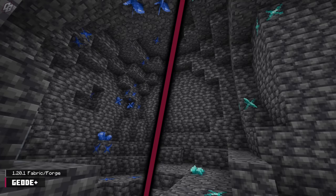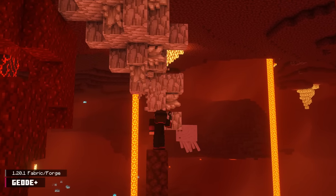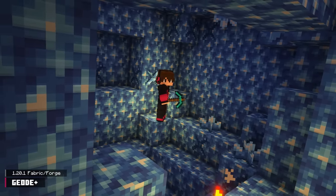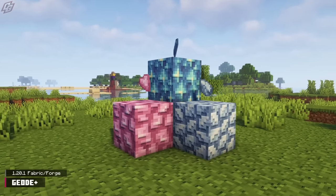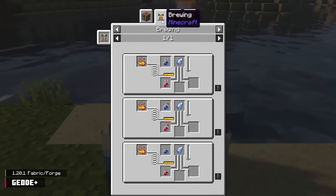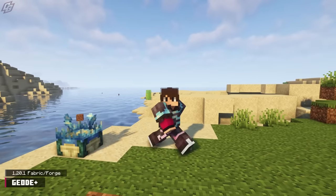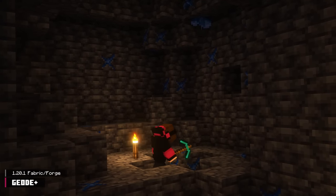Our next mod, Geode Plus, implements nine new Geode Formations. While traversing all three dimensions, you have the chance to stumble upon a bonus cache of a specific mineral. Come across new minerals like Pink Topaz, Celestite Shards, and Lazurite Shards. This mod includes a pedestal, new recipes for gunpowder and health potions, and new armor trims. Geode Plus is a great addition to a world, especially if you're a mining fanatic.